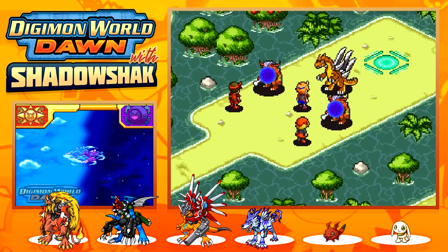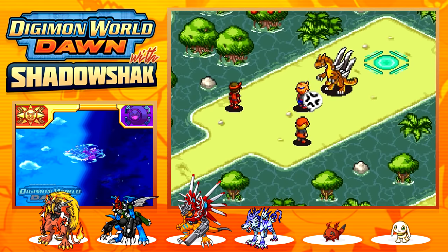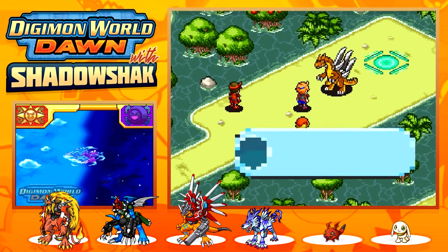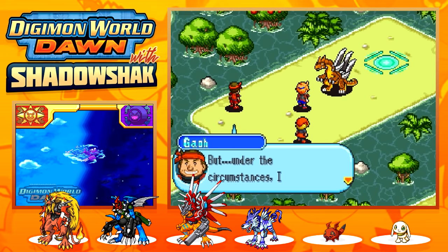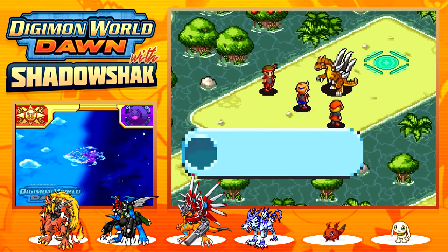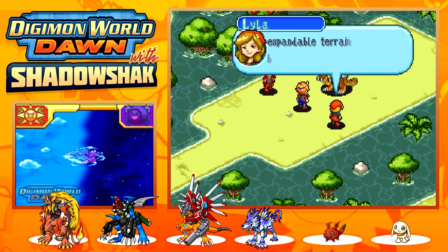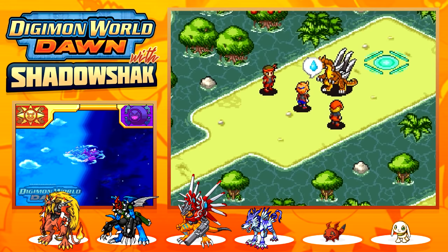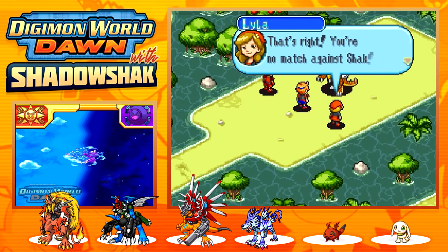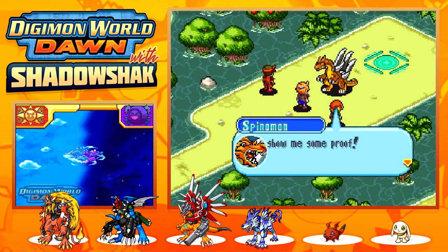After defeating the Fogamon, Spinomone says: 'You're not like those other two.' He claims we're no match for him. An ally says if Shaq loses, Shaq has to buy them a new farm island with custom features. Spinomone says he'll regret this. Shaq's not like a typical tamer. The fight is on — let's defeat Spinomone!